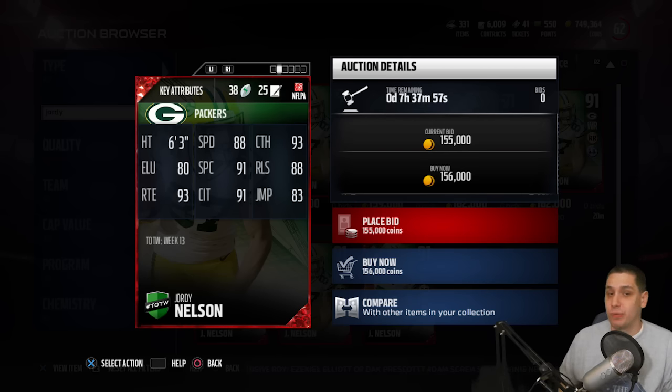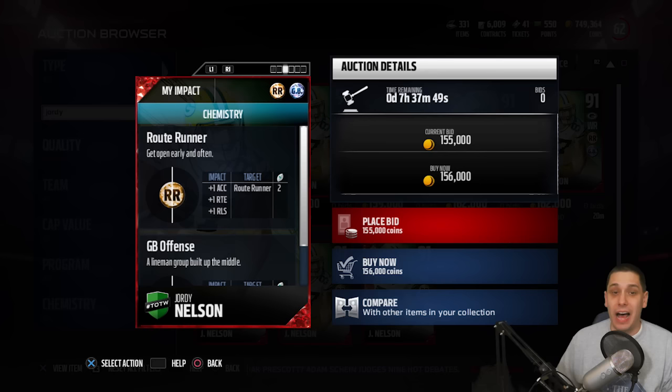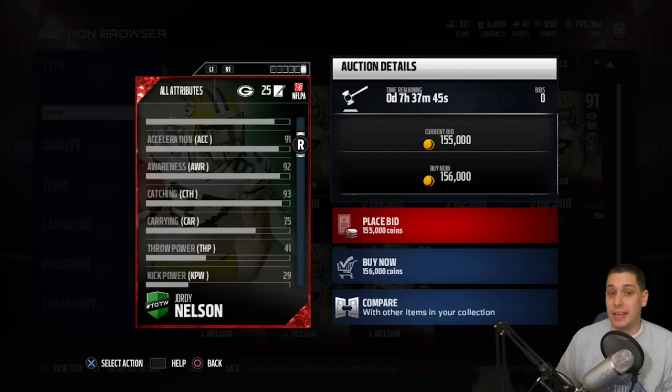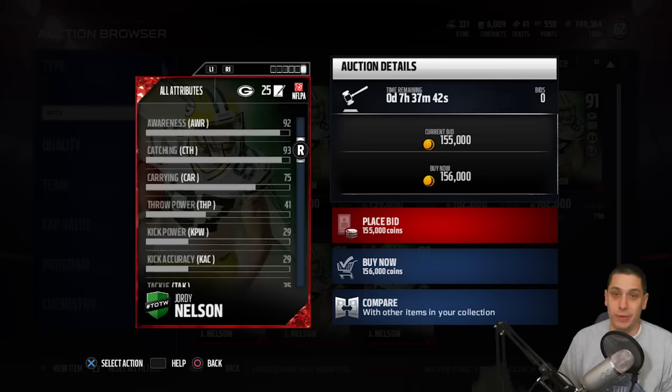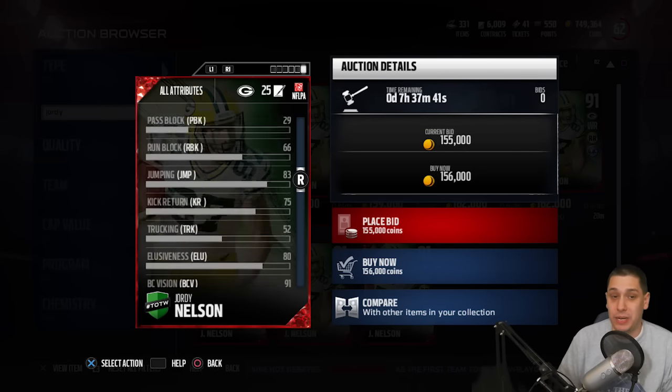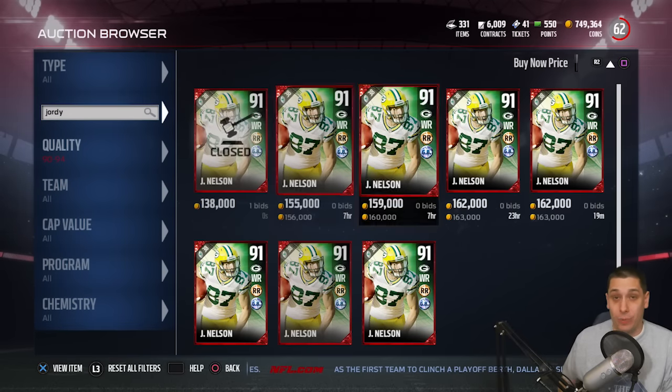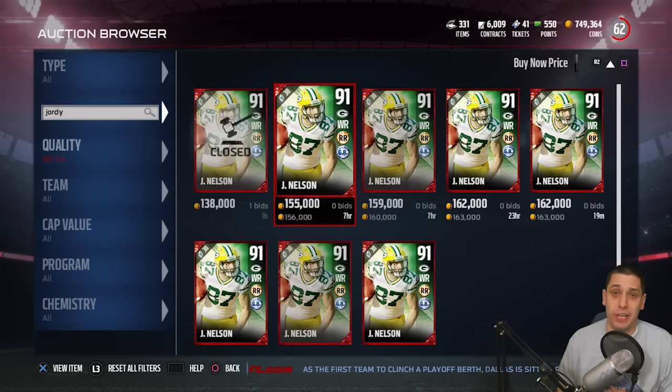He has a 93 catch rating, 93 for route running, 88 release — so if they try to press you, you can get off that pretty easily. He has 91 catch in traffic, and being 6'3 is a big advantage. He also has 91 acceleration, so he can at least get up to that 88 speed quickly. But overall, I don't really think this is that great of a receiver card — personally, I just don't think it's that spectacular.